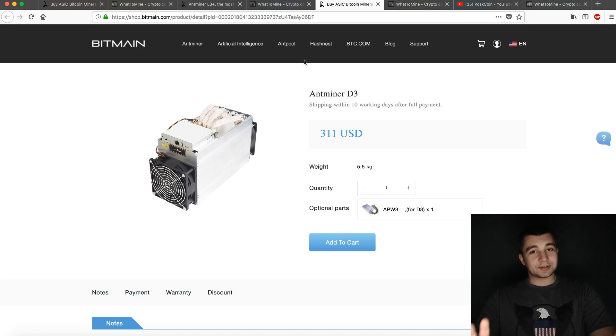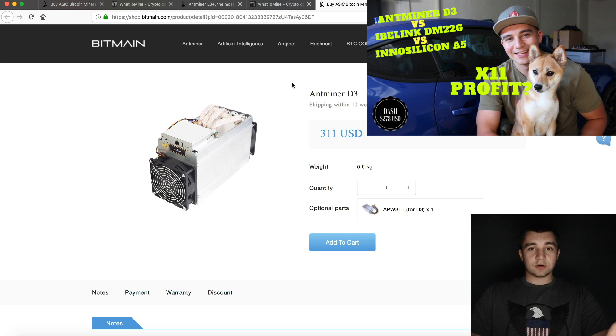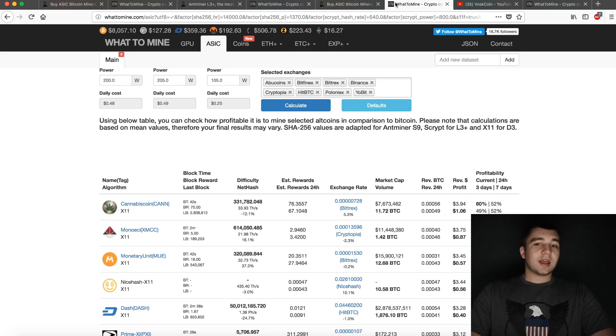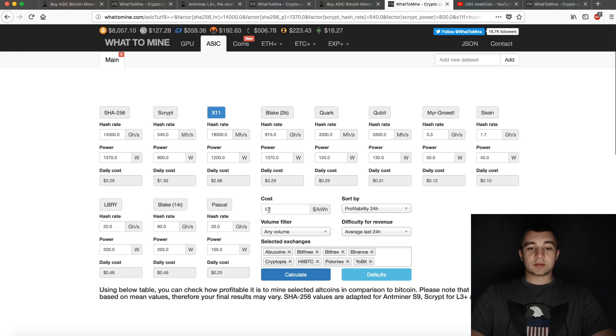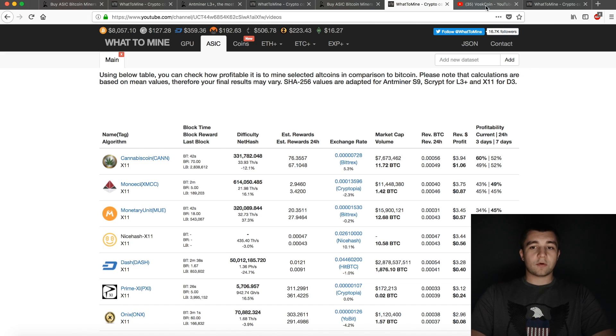Next up is the Antminer D3, which is a whole ordeal in itself. If you check back through our videos, we have videos talking about X11 mining being screwed, and sure enough it was. Right now it's priced at a whopping $311 — maybe they're just getting rid of stock. With that miner, you're actually going to make $0.40 a day after electric cost. Keep in mind all these electric costs are calculated at $0.10 per kilowatt hour. We personally pay about $0.10 and a half cents here in central Virginia.